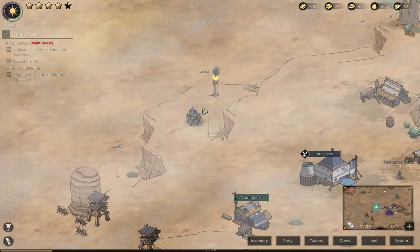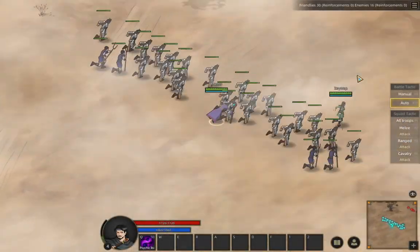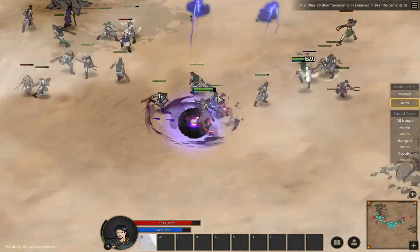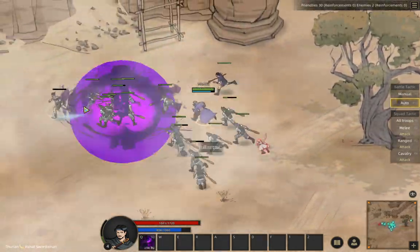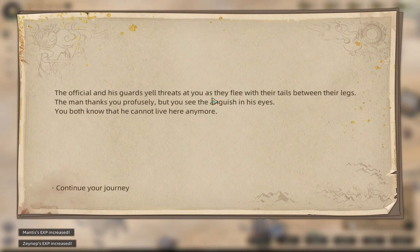There's another event over here. I'm going to save because I'm not sure I'm tough enough to handle this. We can give him some wood but we actually need the wood, so we're going to beat these guys up. There's a fire at Cotta Town that is constantly being kept lit by the townspeople. A man in ragged clothing says he can't afford coal and oil and the trees are almost all gone. One of the official's guards kicked the man before he could finish his sentence. Teach the official and his guard some lesson. The official and his guards yell threats as they flee.